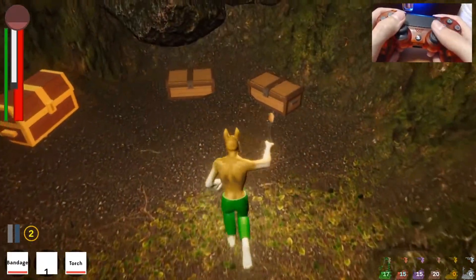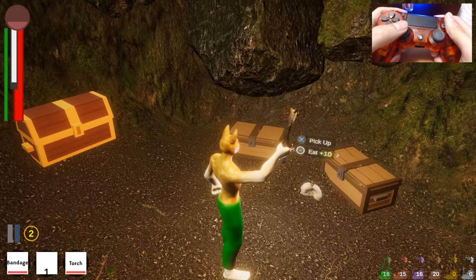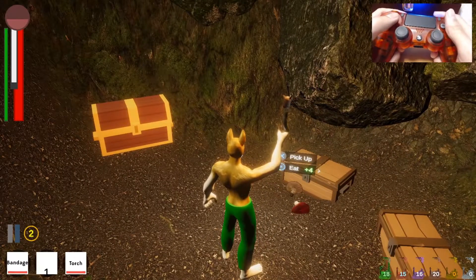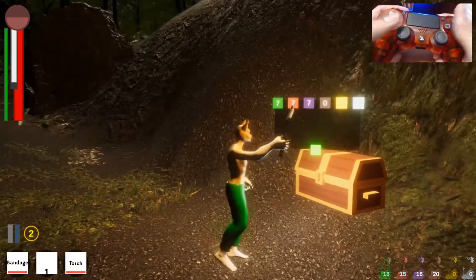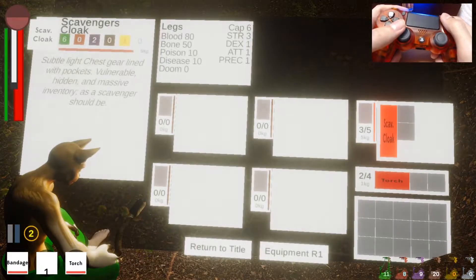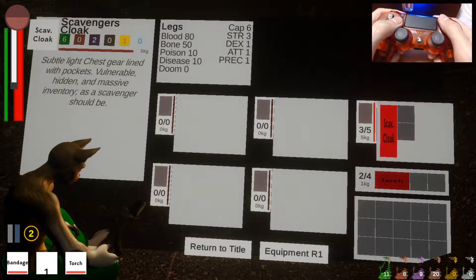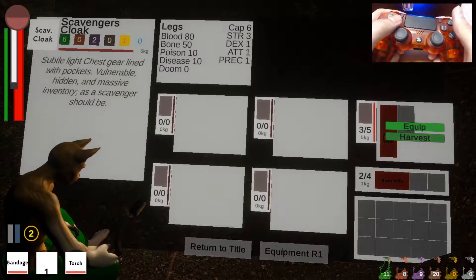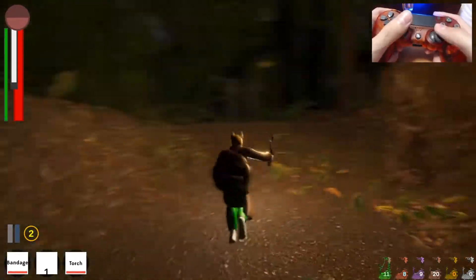Look at this little cave full of goodies. I'll open this trunk — I'm going to harvest that, eat that, eat that. Here's another trunk by good fortune — I'll eat that. I picked up a scavenger cloak: 'Subtle light chest gear lined with pockets — vulnerable, hidden, and massive inventory as a scavenger should be.' It gives resistances and 12 inventory slots. Let's equip that. Now I'm equipped.